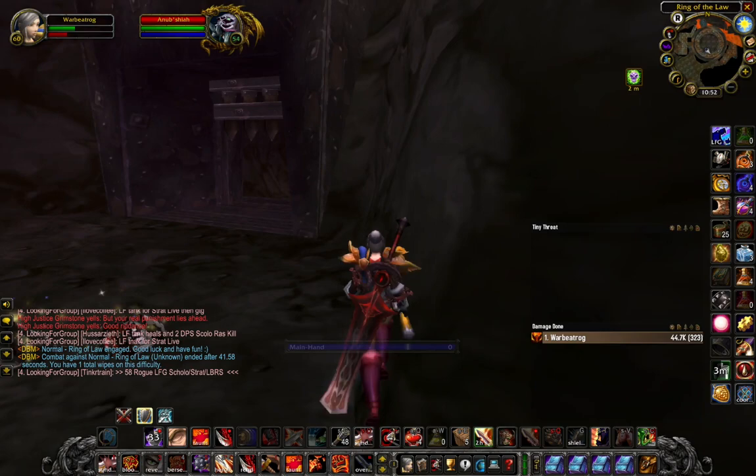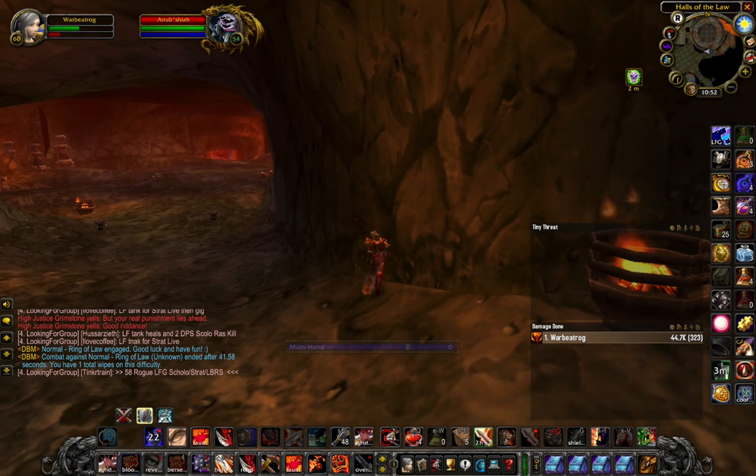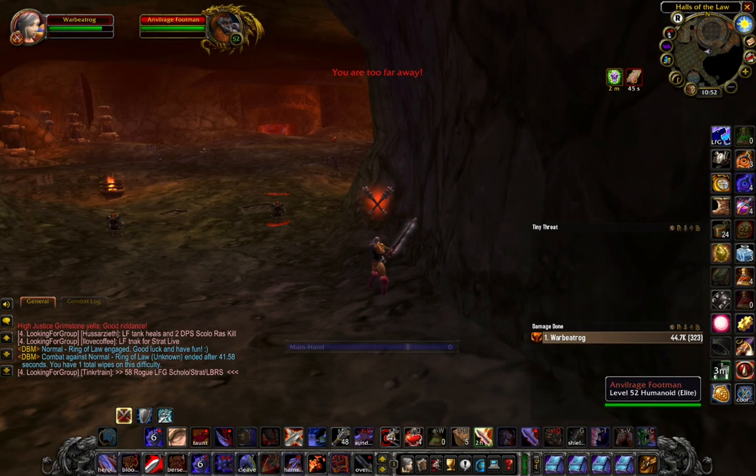After you drop combat from the boss fight, the door of the arena will open up and you can run out of the instance. There are two guards guarding the entrance of this tunnel that you'll have to get past. Usually what I do is charge in, hamstring them, and then try to run as far as I can.